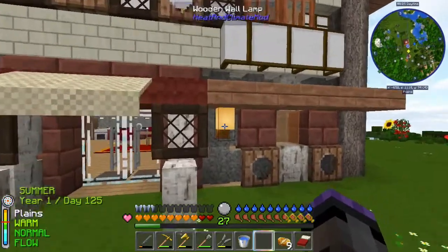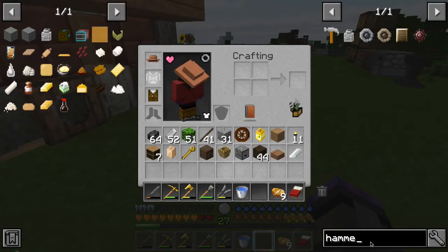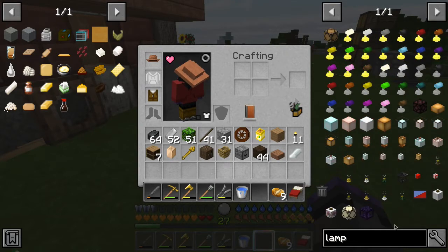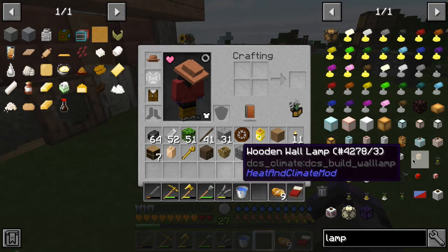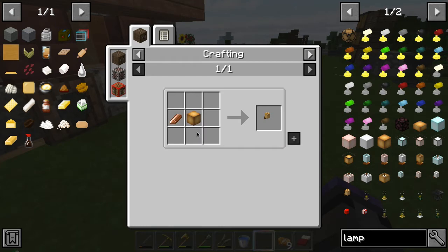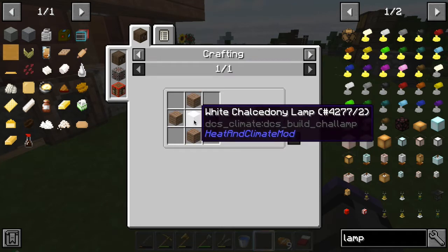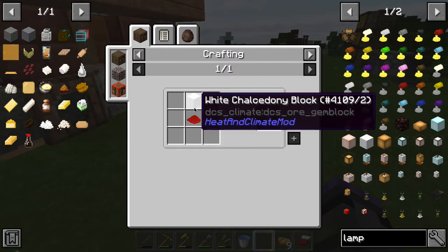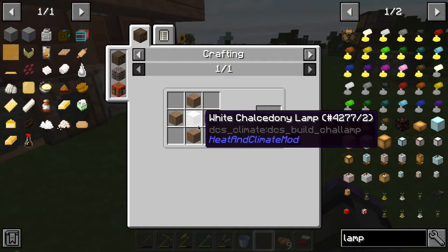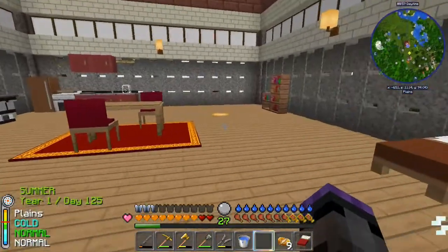I got more stuff done — you can see I've got lamps. The lamps are actually pretty easy to make. I did go get them from the other mills. These wooden wall lamps: you basically make wooden lamps, which are really neat, then just add copper. The wooden lamp takes a white chalcedony — which we got when we got white ore — and a redstone, not even a glowstone, just surrounded by wood.